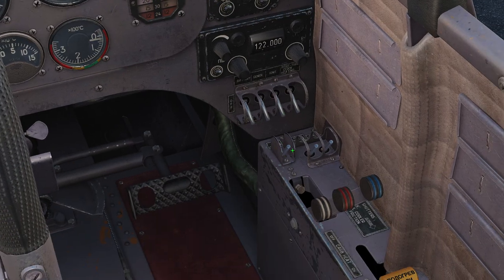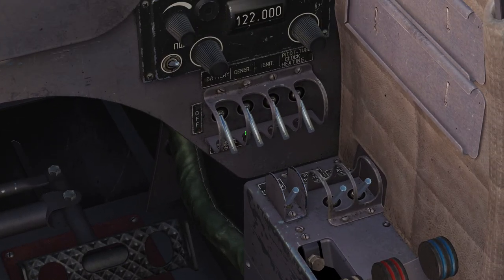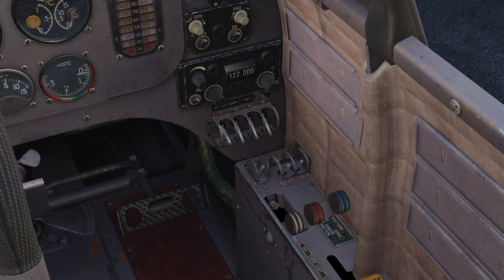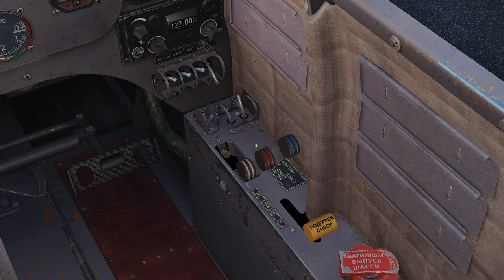Making our way down, we have the switches for the actual systems. We have our battery, generator, ignition, and our pitot tube — it's not that cold outside so I'm not panicking about that. Coming down here, some oil dilution and a couple switches for heaters — we don't need to worry about those too much since we're starting right away. Battery switch comes all the way up with two right clicks. Generator comes on. Ignition comes on. We're going to come down here and turn on our stall warning switch.